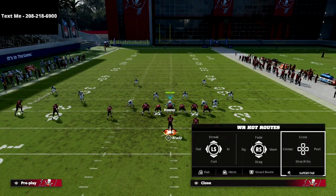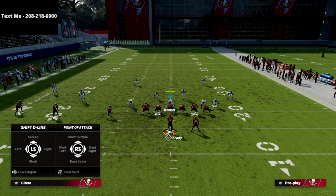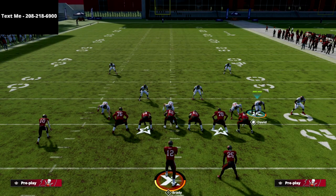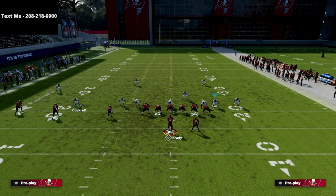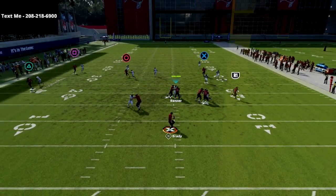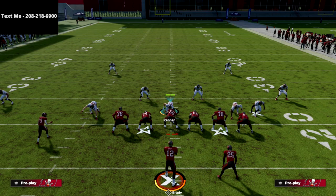The next one I want to go over is kind of like a traditional flood concept. Cover 6 — we're going to press, manually back that guy off, spread our line, crash our line out, keep it contained, drop this guy in a vert hook. Then we're going to bring this guy down like so and user this guy, putting him in a mid read. Now what you're going to see is your traditional flood concept — you're going to get a pretty strong match there. I don't really get a lot of interceptions, but I get a lot of swats on that.